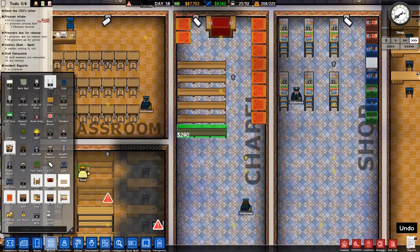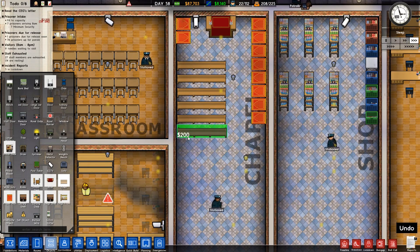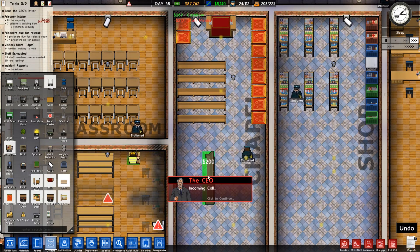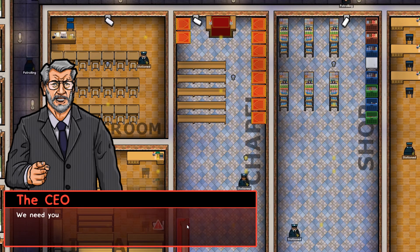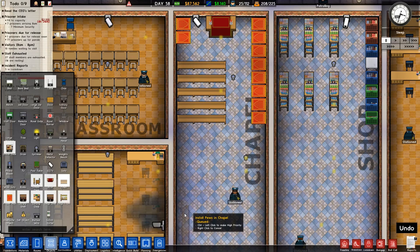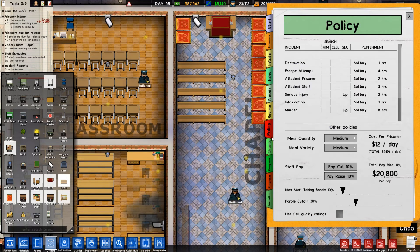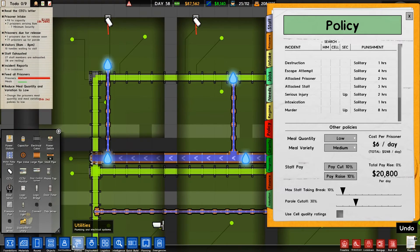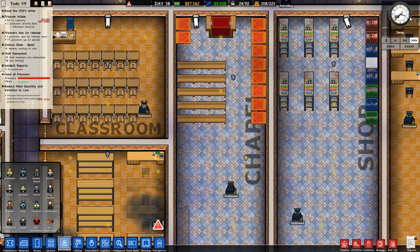For the chapel again, we shall place some pews — but what's the correct way? A board has decided to experiment with cost saving measures across our facilities. Your prison is being included — we need you to reduce the meal quantity and meal variety policy to low so we can see what effect it has on the overall budget. I mean, the prisoners were gonna be happy and you're gonna ruin it for them. Let's go low, low, low — beautiful. There we go, keep it for 94 hours.